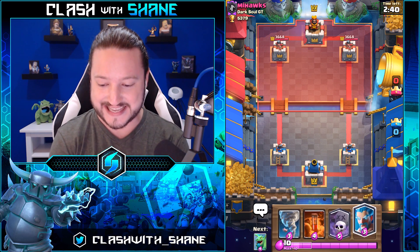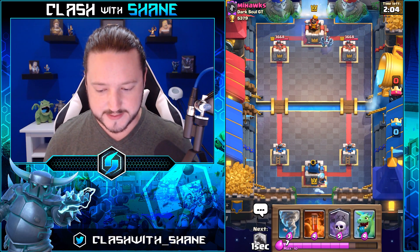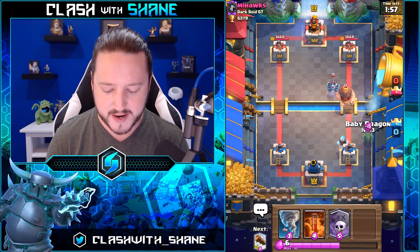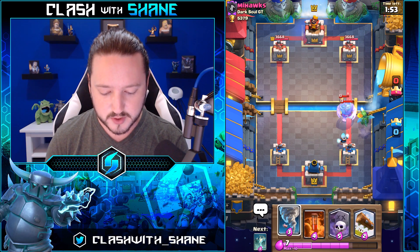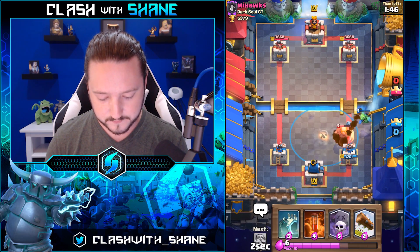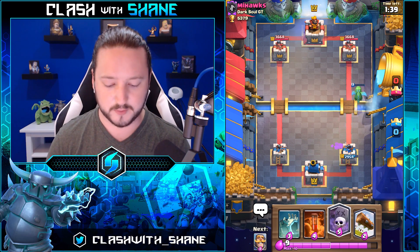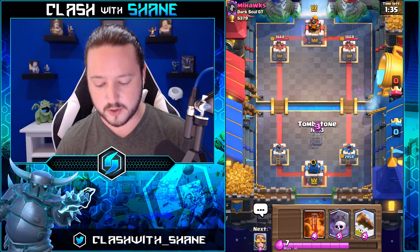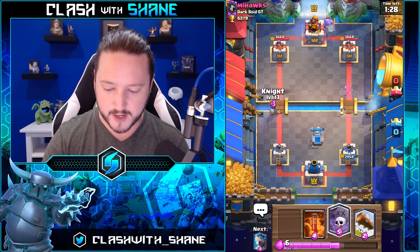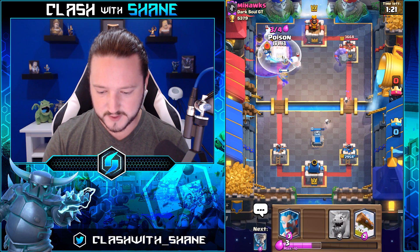All right, so we go ice wizard here for the mega minion. It's giant beatdown! Giant beatdown — it is giant beatdown! The mega minion getting destroyed there. Nice lightning spell — we're going to nail this back so both towers can finish it off. One giant smack, don't like that. Let's go tombstone over here. Tombstone, I wanted you one tile over!